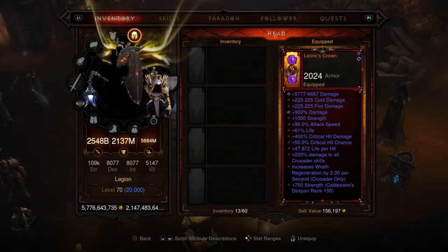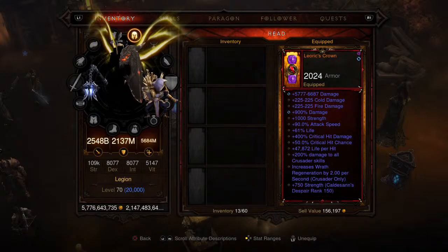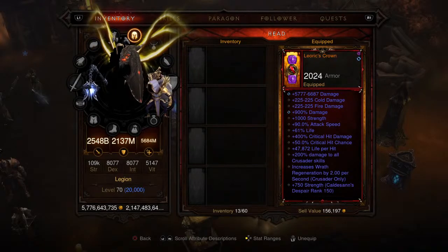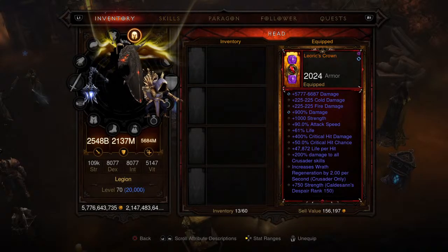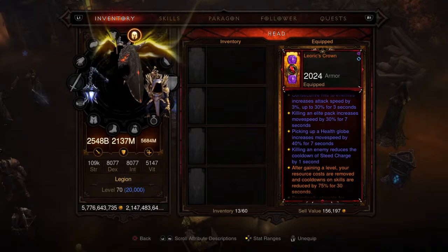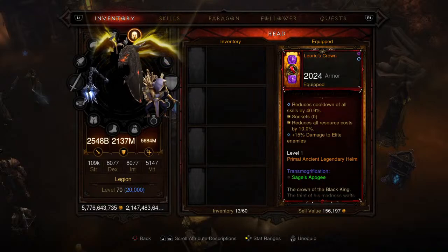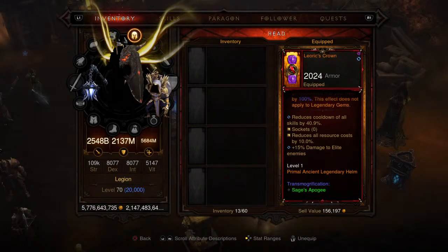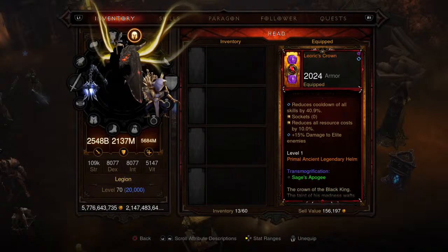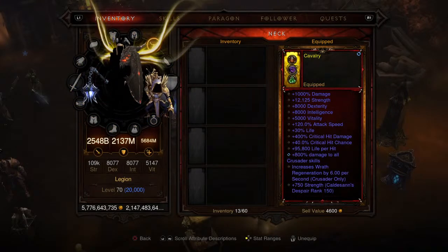Moving on to the helm — it is socketed with the Red Soul Shard, so you're going to get bonus damage to all Crusader skills. Normally it's 100% so you won't get 200%, but you do get 400% critical hit damage — that is an absolutely crazy number. 900 damage is obviously insane as well. All these pieces ignore durability loss so you never have to worry about repairing them — except the weapon, which only costs about 260 gold anyway. Cooldown of all skills is at 40.9%, resource cost reduction flat 10%, and 15% damage to enemies.